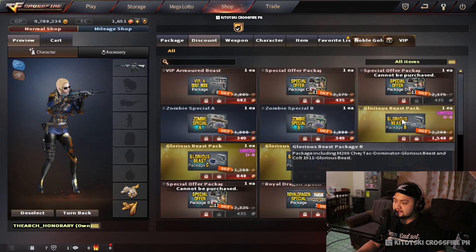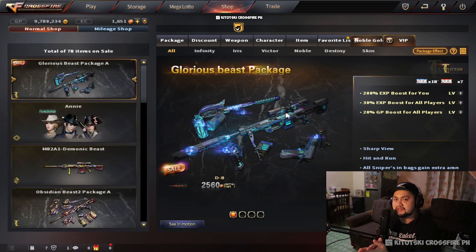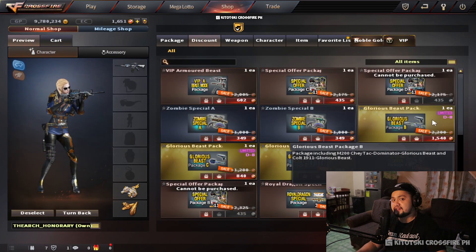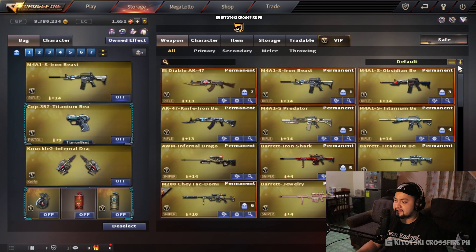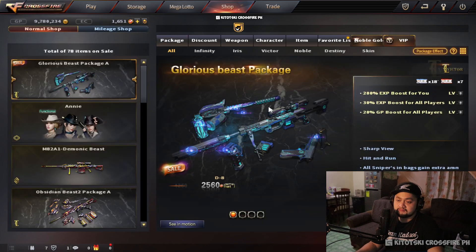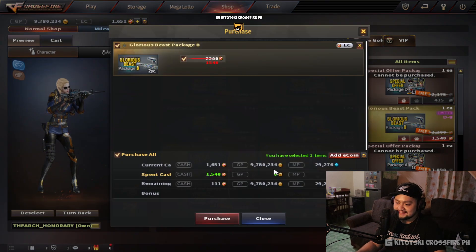This one is two thousand five hundred sixty coins, but instead I'm buying this one — one thousand five hundred forty coins. It consists of the M200 Shaytak Dominator Glorious Beast and the Colt 1911. If you're on a tight budget you're going to buy this Package B instead of the full package, because I have plenty of VIPs and won't be able to use all of them.